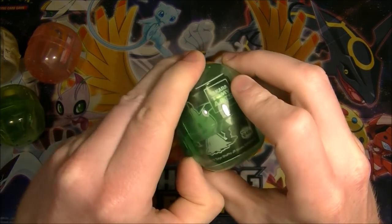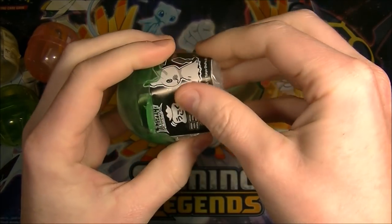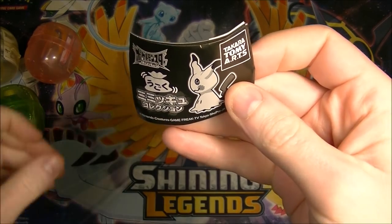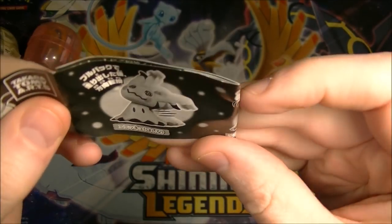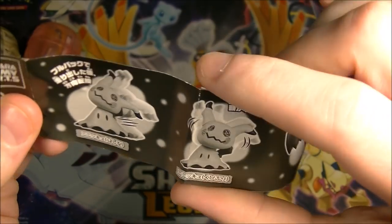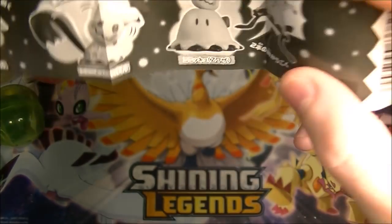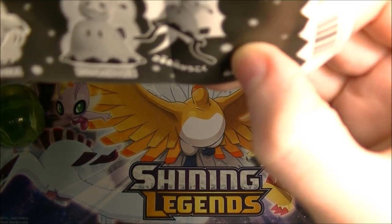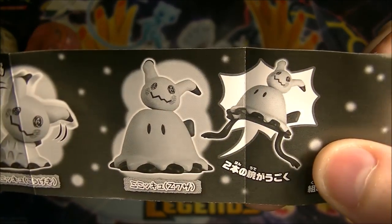The first one is like a Mimikyu set. I got this ages ago — it's the Ugoku Mimikyu collection. 'Ugoku' means 'move.' There are four different ones: one that can fly along with a pull-back, one that can move its head back and forward, one that can move its tail, and then this last one.